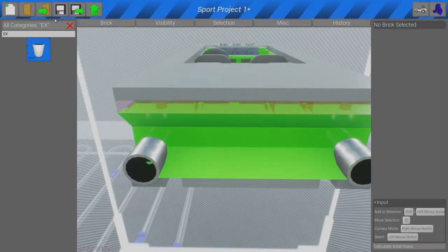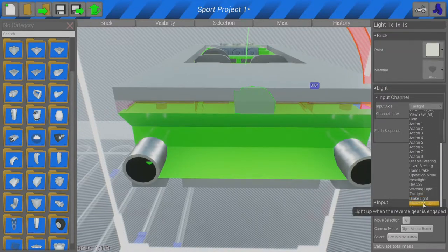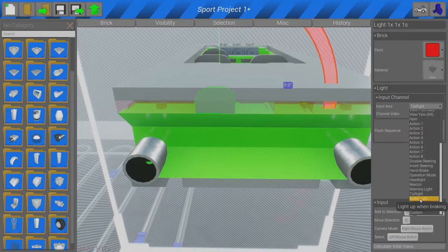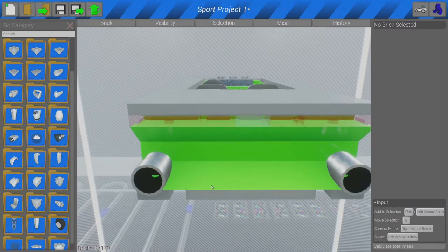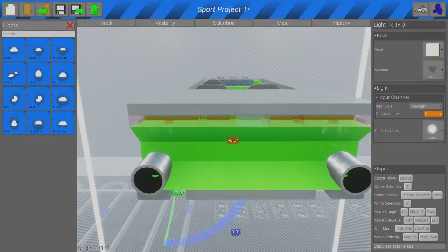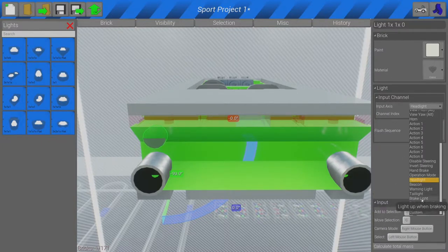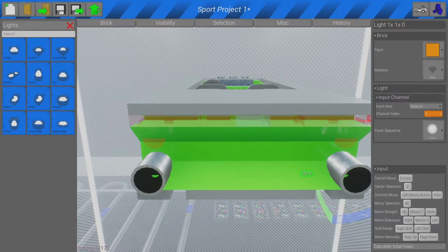We can add a reverse light, then a reversing light over this. I'll add some of these as brake lights — brake light, brake light, keep it sleek. Then maybe we could have some indicators — I think if we go to lights just here that's perfect for indicators. Come on — even a beacon is the closest you can get. Get them orange — white and place them. There we go.